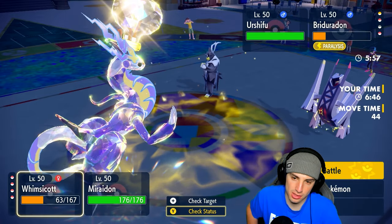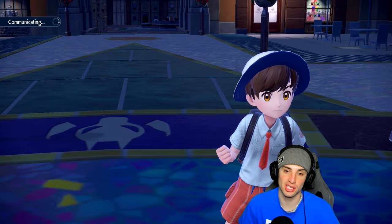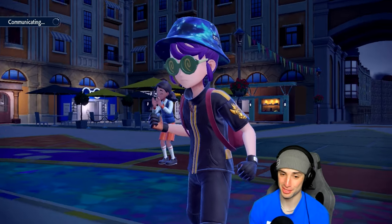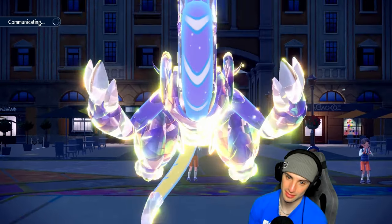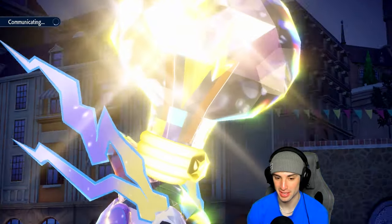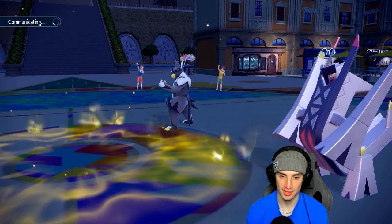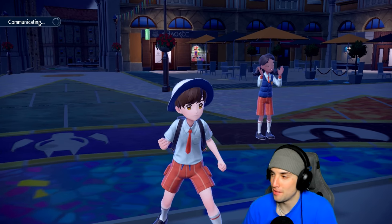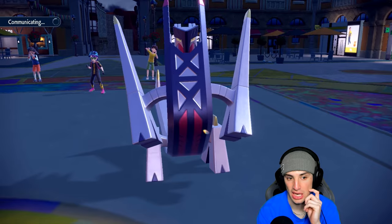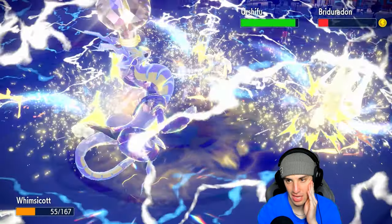We throw a Moonblast and another Discharge across the board. They might go for Sucker Punch. Moonblast does a nice chunk — they don't seem to know how to escape this. I should have hard swapped into Palmont this turn since we have Focus Sash and we'd KO Archaludon, but it's fine. The Discharge flies and we get rid of everyone on the field — a triple KO!